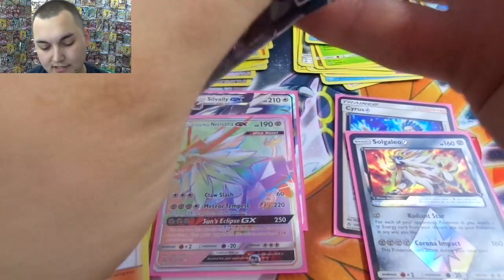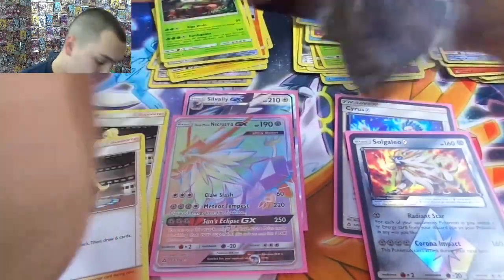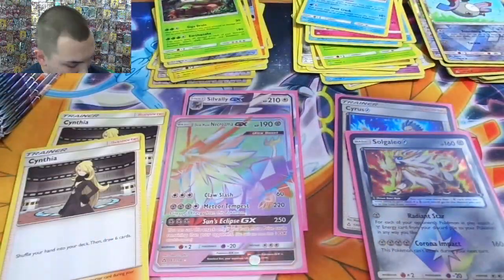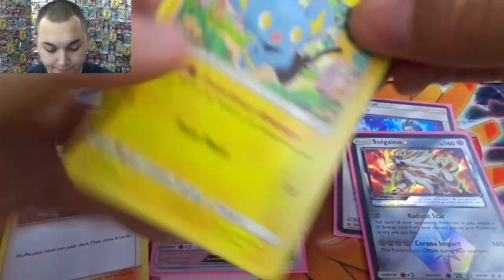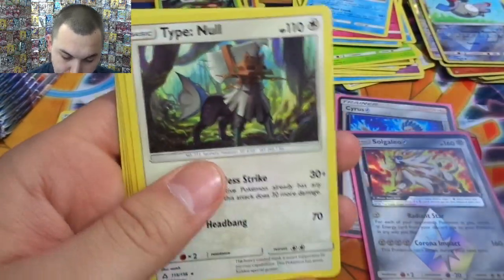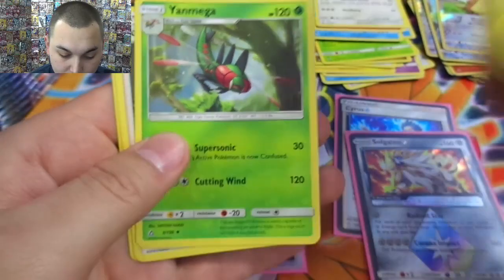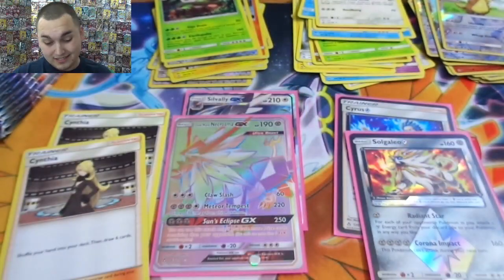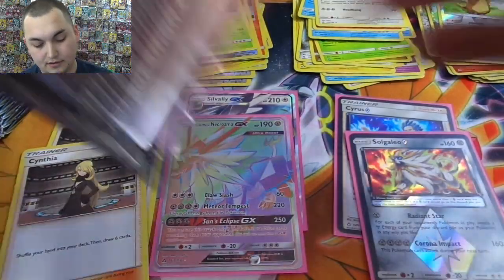One Dusk Mane is not what you want — probably gonna play two, maybe three. We got a Gumshoos and another Typenull — quite a few Typenulls, which is good. That would help us play our Silvally GX that we got about halfway through.